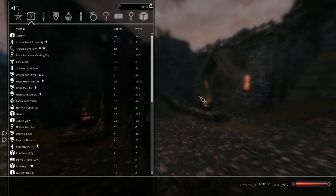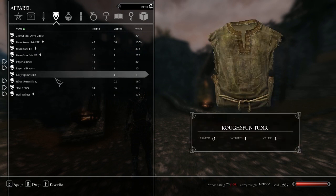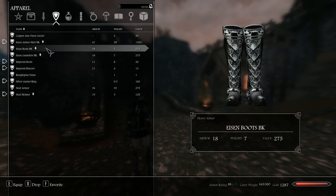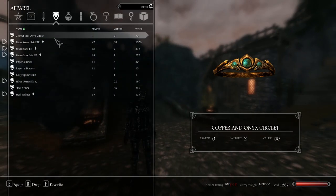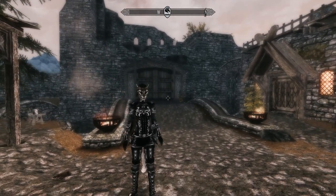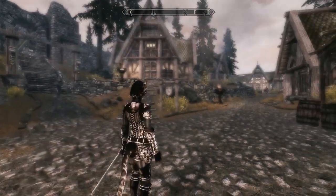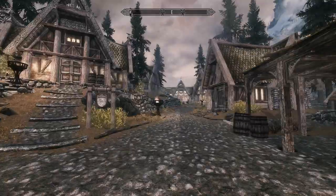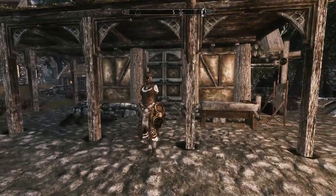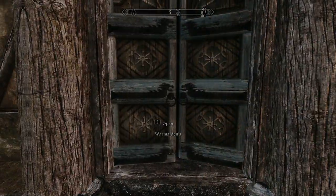I'm also using a new ENB — it's called the Sharpshooter's Performance ENB. I'll link that one in the description at some point. And we have the iron armor done. That helmet just kind of looks silly with it, so let's just go with the Onyx circlet and enchant that. This is the new armor I'm using — looks kind of cool. And I don't need the iron armor anymore.